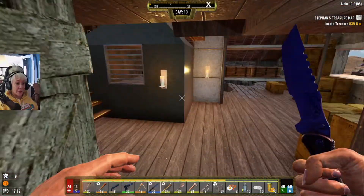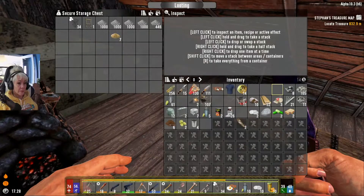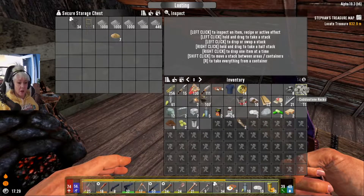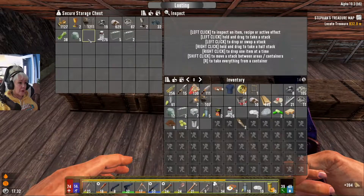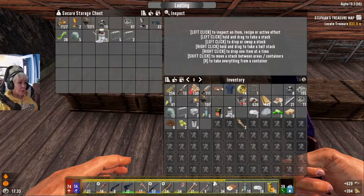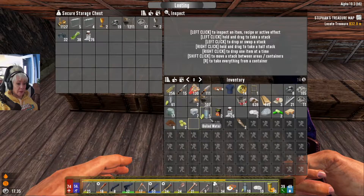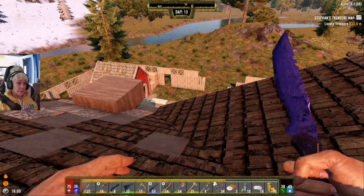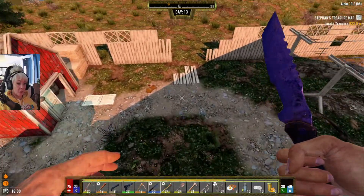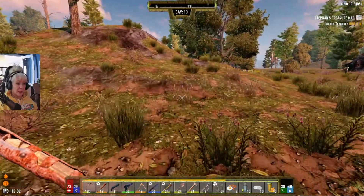It's day 13, and it's almost night. Where's all my cobble? We've got 105 cobble left — that is not good at all. We're going to have to go out and get some clay. We're going to need to do some mining. We've got so many things we've got to get done. We have a horde base we've got to get working on. Nothing like waiting until the last minute.